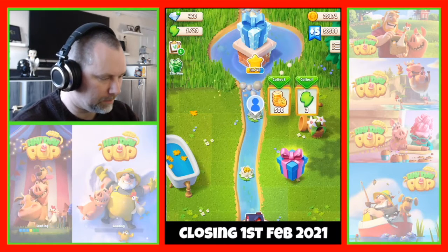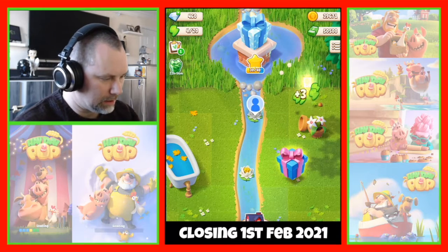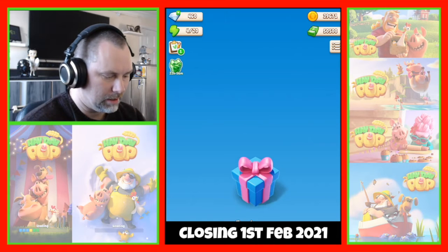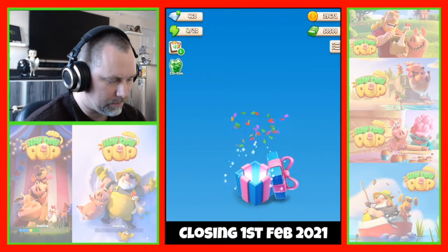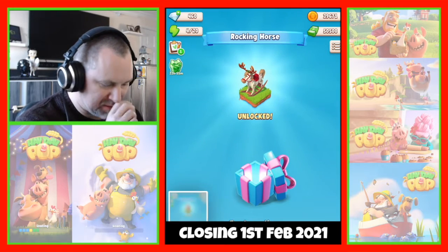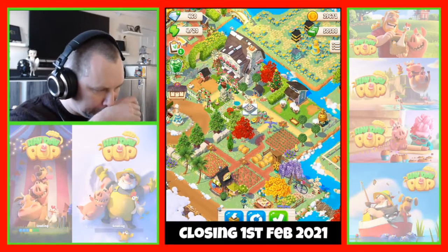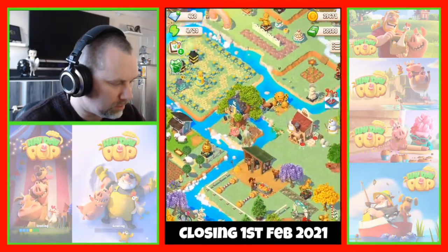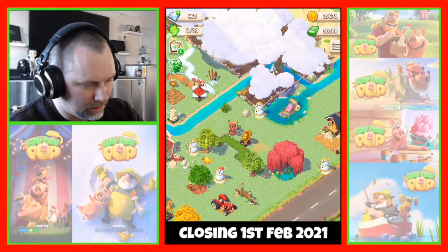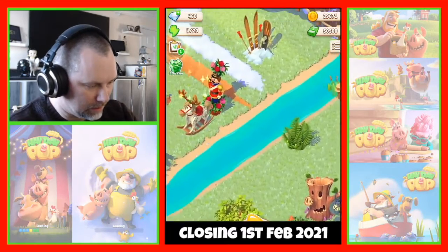We got a play-on, we get some more gold, a couple of farm energies, and a gift. What are we getting now? The rocking horse! I haven't decided where to put the rocking horse. Let's put it up here — there we go.